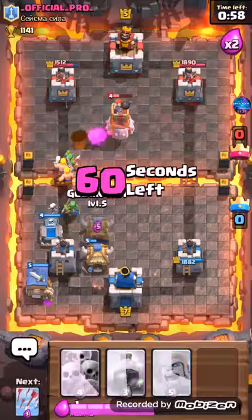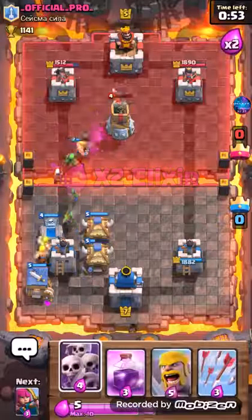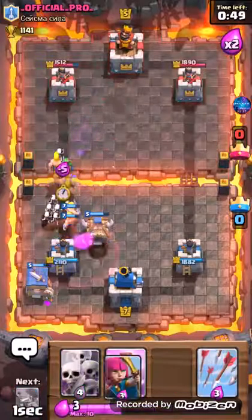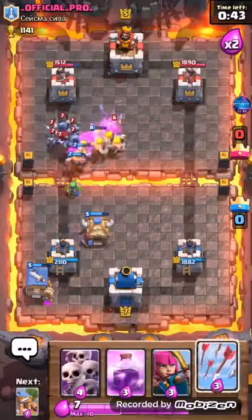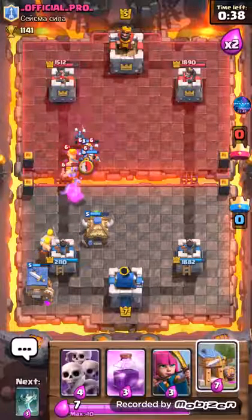Now I throw in a rage — arrows actually. Arrows go in, kill everything. Good. He does not look like he has his bomb tower. Yes he does — nevermind, it's right there. So this is good for me, I guess, because I have this and it looks like he might waste five elixir.